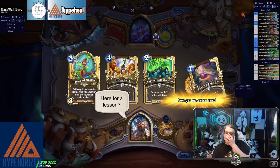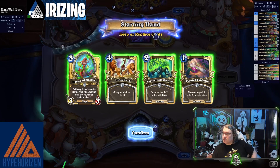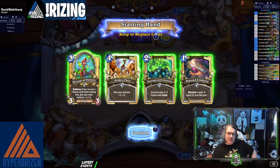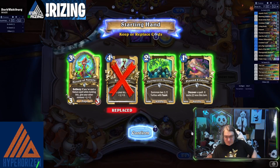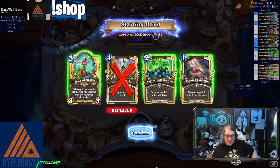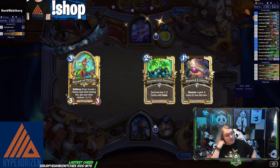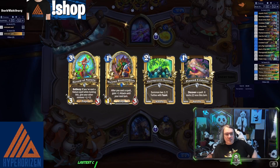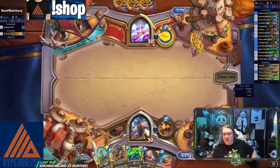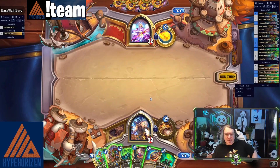I don't know what the mulligan is on this deck at all. Herald is just fantastic; Pride's Fury feels bad early. Both of these feel fine with Herald in hand. I may not play the Planet Evidence early — I probably shouldn't have kept Planet Evidence. One thing I think is funny with this deck is I don't necessarily think the Crooked Cook is as good as maybe Composting, but maybe I'm wrong.